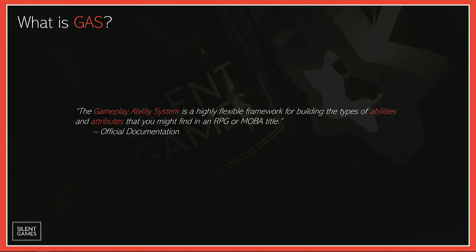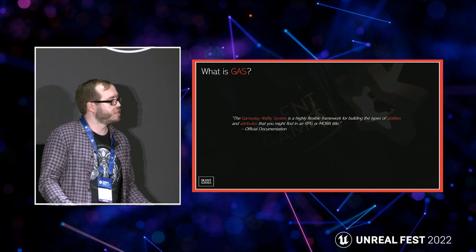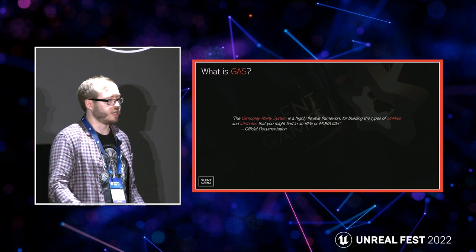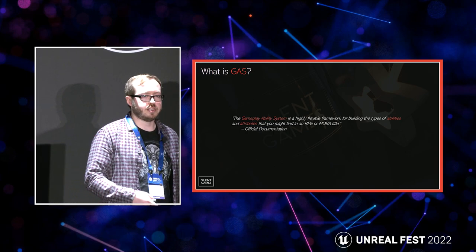First, core concept reminders. What is GAS? The Gameplay Ability System is a highly flexible framework for building the types of abilities and attributes you might find in an RPG or a MOBA title — perfect for us, as we're working on our first title, a third-person action RPG with slotted abilities, cooldowns, and everything like that. More practically, it's a plug-in for the engine, so you can enable and disable it in your project settings.